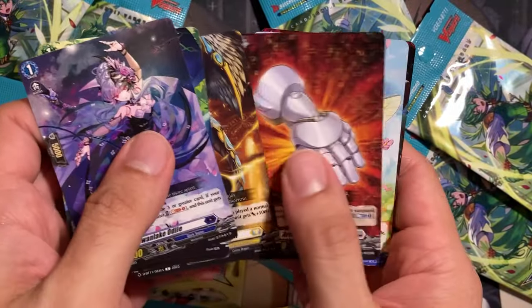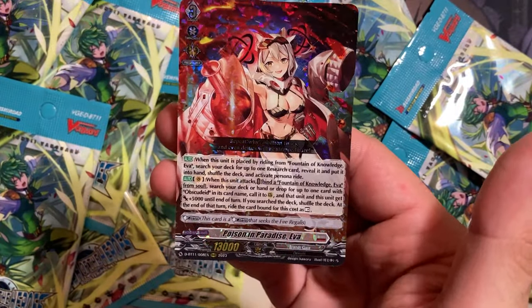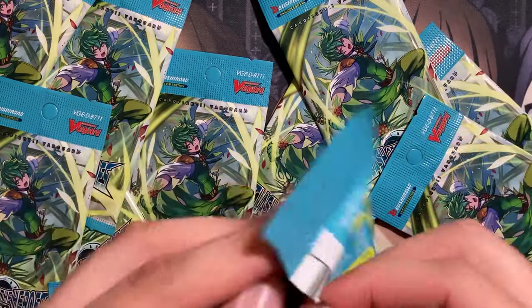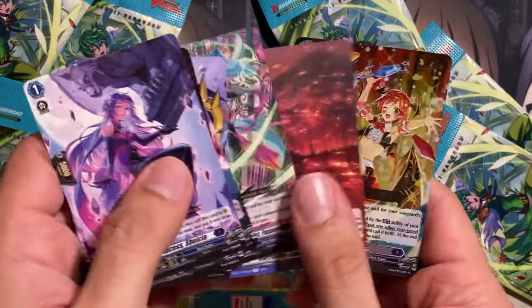I think I see some triple rare foiling, and it is a Poison of Paradise Eva. We pulled a good majority of the glitter units this time around. I just think we're forgetting Shagrea this time, but we do have a good number of packs left.